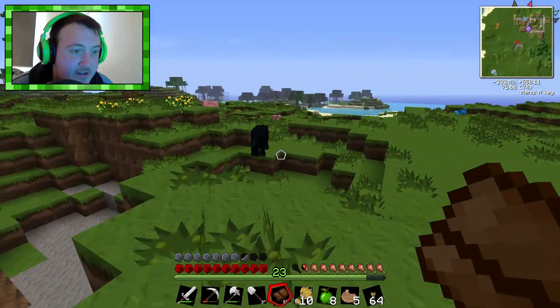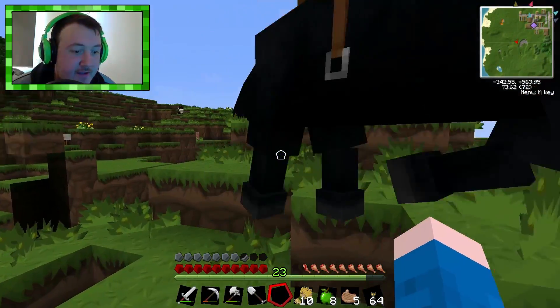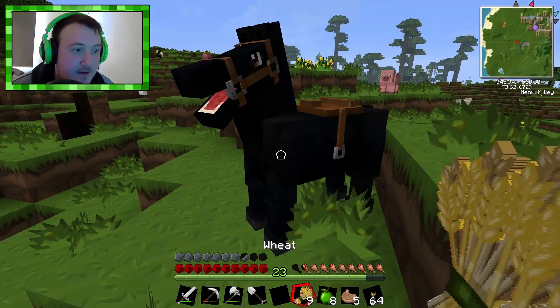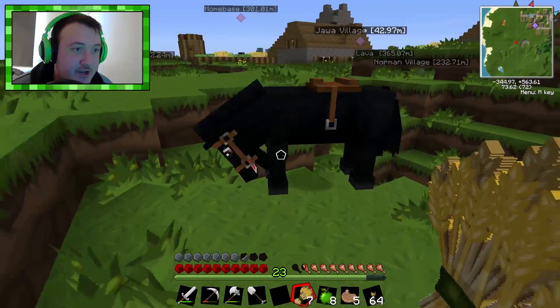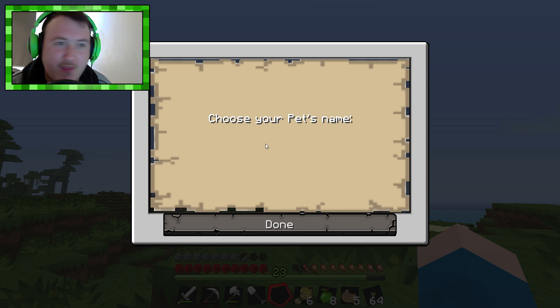Okay horsey, we're coming to get you. My nice black stallion. Whack that saddle on him. And then you've got to feed them. Oh shit. Okay, so these apples didn't work — I just mounted the horse. We need to feed it wheat then. Okay, calm down. And apparently you just keep feeding it until you can name it. Let's jump on. Oh, we can name it! Awesome! So I think that means it's tamed.